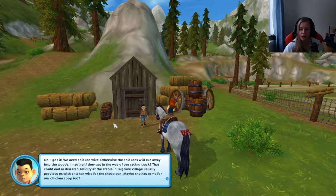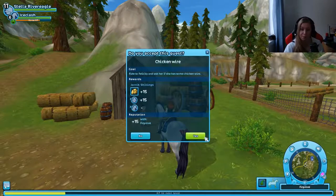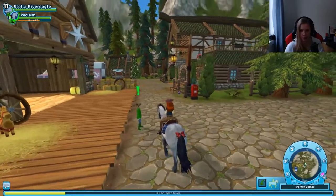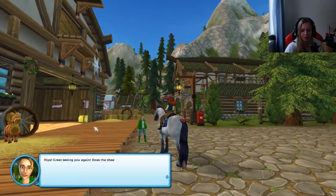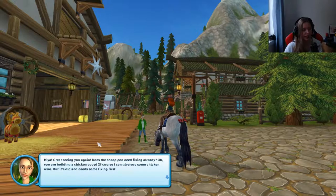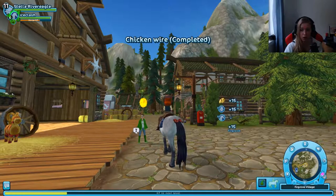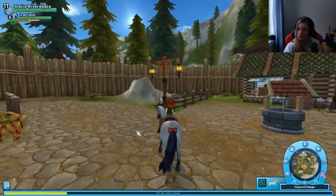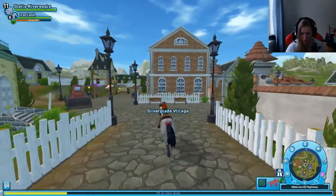Felicity at the stable in Firegrove village usually provides chicken wire for the cheap pen — maybe she has some for our chicken coop too? Up to Firegrove again. Here is Felicity, and some more Christmas decorations. Chicken wire! Felicity says: 'Great seeing you again. Does the cheap pen need fixing already? Oh, you're building a chicken coop — of course, I can give you some chicken wire. But it's old and needs some fixing first.' And we got a timer on her. Well, then we have time to go to Superglade and check out this mysterious package. It seems like we have an exclamation point there as well.